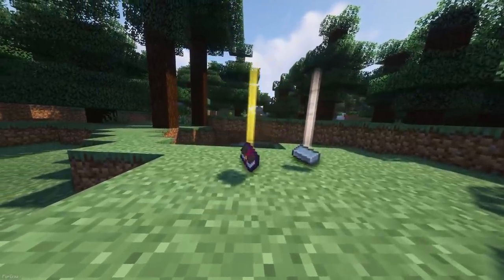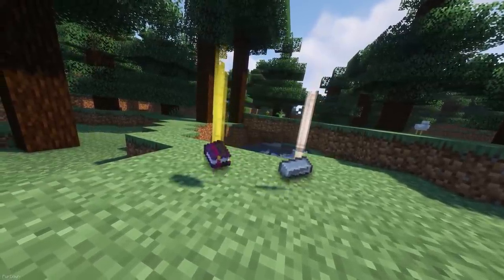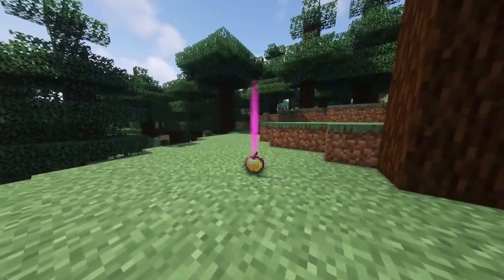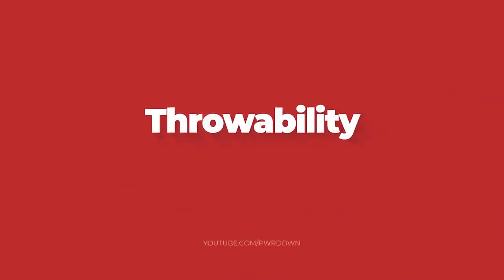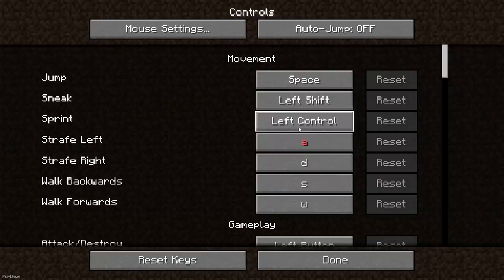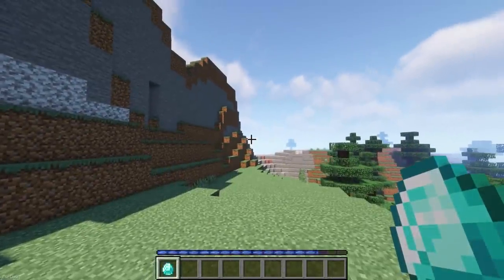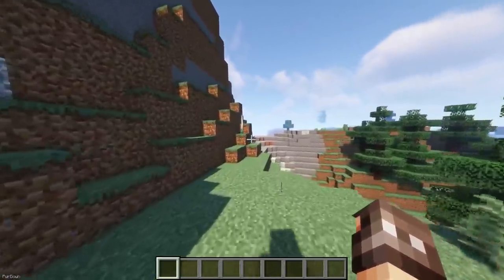Another client-side mod is Loot Beams, which adds beams of light to items that are on the ground, which reminds me of the Borderlands games. There's a few different colors, with the light color indicating the rarity of the item. Throwability allows you to throw any item you like. Make sure to check your controls under the Inventory section to find the right key. When you hold the button down, a bar will charge up, and the higher you charge your throw, the further the item will go.